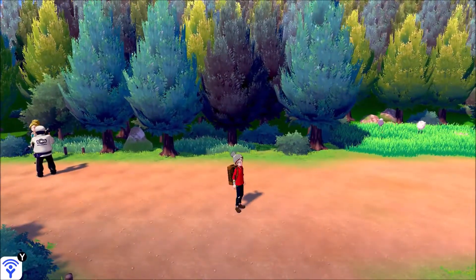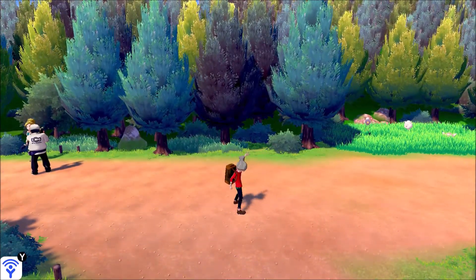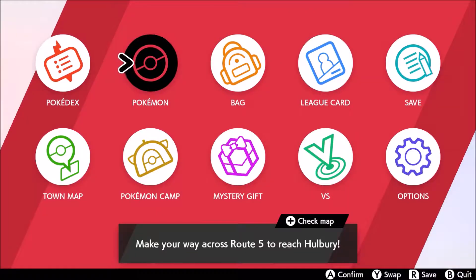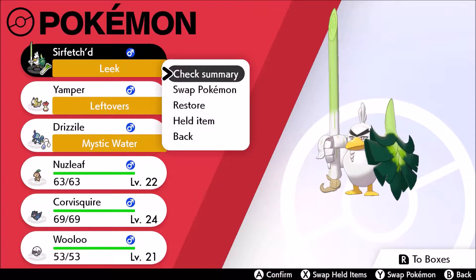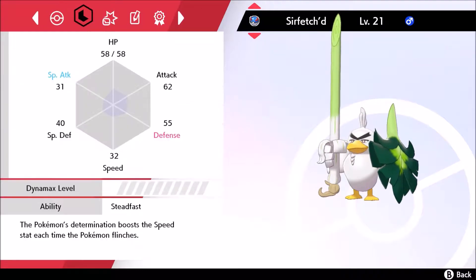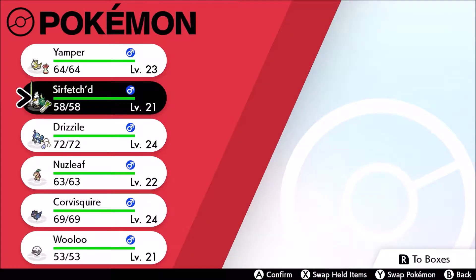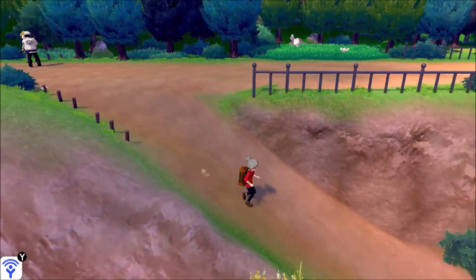Hello everyone, my name is Stealth Jacob and welcome back to Pokemon Sword. Today we're going to continue our adventure through this game. Last episode was very fun because we found a very rare Pokemon called Farfetch'd and evolved it immediately into SirFetch'd, which is really cool. So this is probably going to be a permanent team member, just because of how cool it is, although right now we're going to be swapping it out for a Yamper in the front.